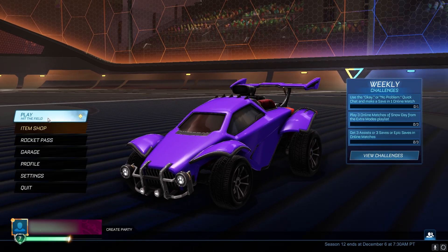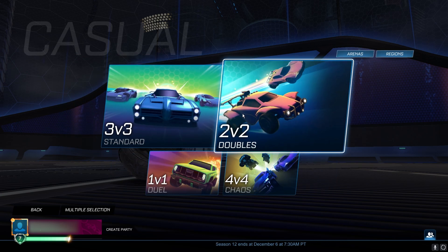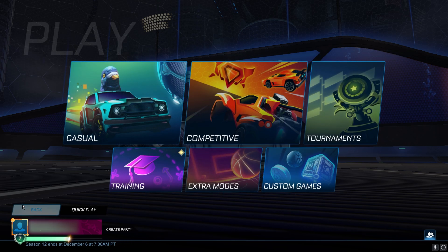Go back to the menu one more time, and finally we're going to go into Play, Casual, 2v2. You want to queue 2v2 five times — 1, 2, 3, 4, 5 — then go back to the menu again.